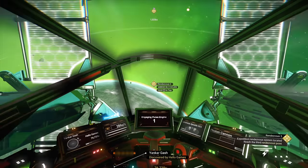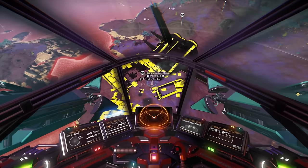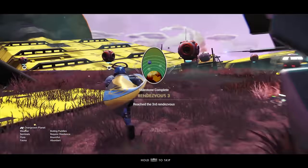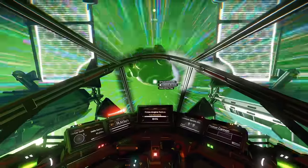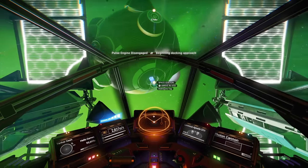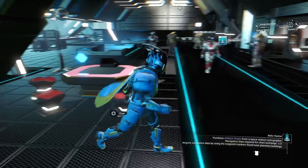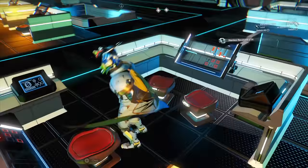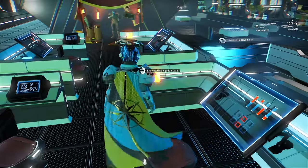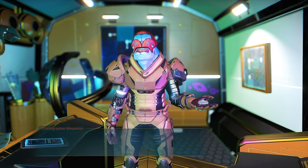This time just head straight to the planet with the rendezvous point — a crashed freighter this time. Once you've got the rendezvous point 3 milestone, click on relic hunter. Now head to the space station. If you haven't got enough navigation data, try the little glowy boxes scattered around the space station. When you've got enough, head to the map guy and buy the artifact chart.